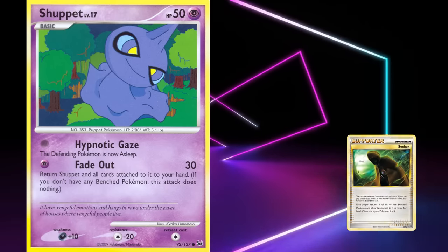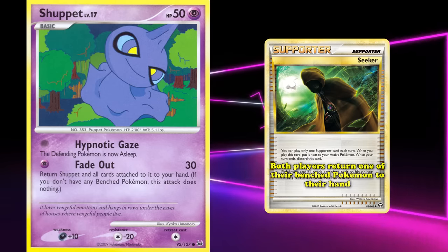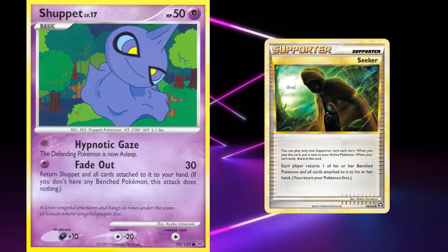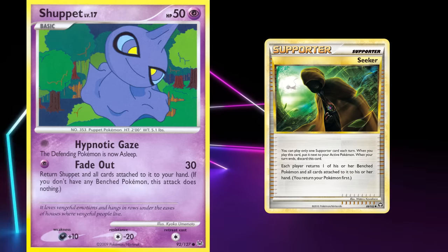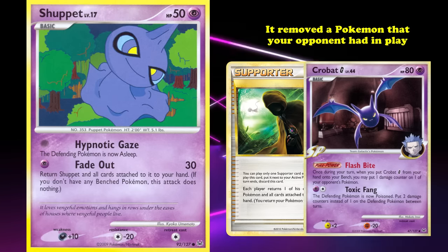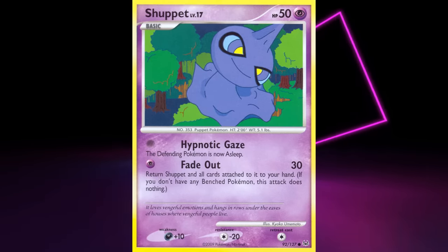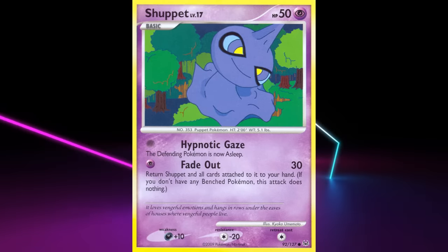HeartGold and SoulSilver helped the deck with Seeker, where both players returned one of their benched Pokemon to their hand. This served two purposes: it allowed reuse of Pokepowers like Crobat's Flash Bite more frequently, but also removed a Pokemon your opponent had in play, making it easier to win. Being one of the first true donk or turn 1 win decks, and a solid deck overall, puts Shuppet into our list at 9th place.